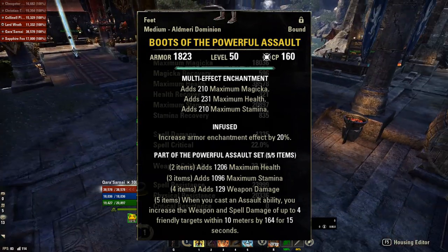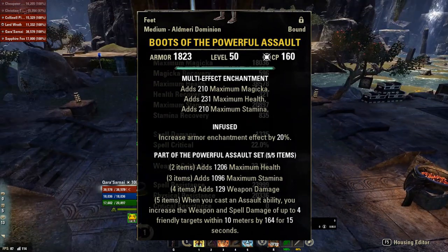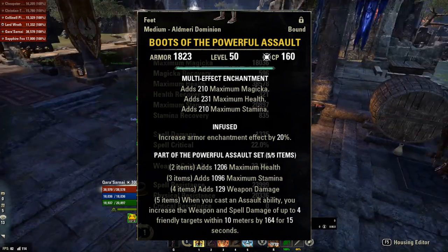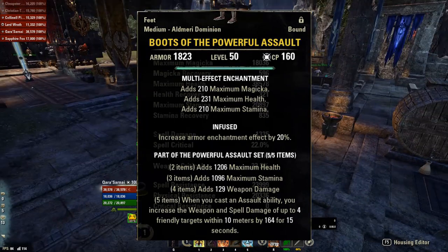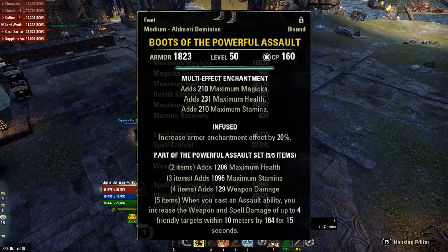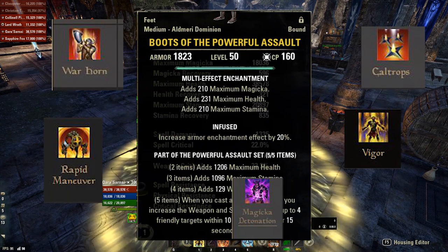So to review, we'll be looking at the set itself first. We have a max health, max stamina, and weapon damage bonus from the two-piece to the fourth piece. For the fifth piece bonus, it says: when you cast an Assault ability, you increase the weapon and spell damage of up to four friendly targets within 10 meters by 164, assuming it's golded out, for 15 seconds. An Assault ability can be any of the following skills from the Alliance War skill line: Warhorn, Rapid Maneuver, Vigor, Caltrops, and Magicka Detonation.